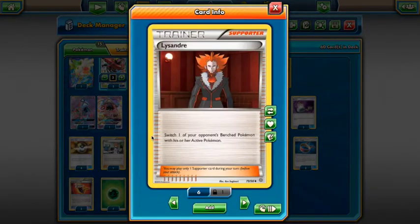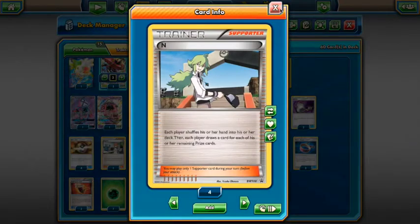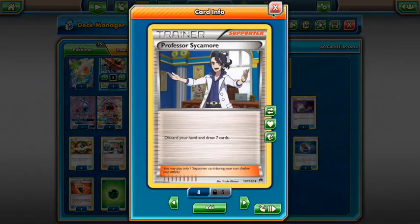We play two Lysandre — an important card to get easy prizes off Leles, because you can one-hit KO Lele no matter what unless it has Fighting Fury Belt, which you can overcome with Choice Band anyway. It's always good to have two, and we play two mainly because we're not running VS Seekers — three would be the VS Seeker version, but two seems to be working quite well.